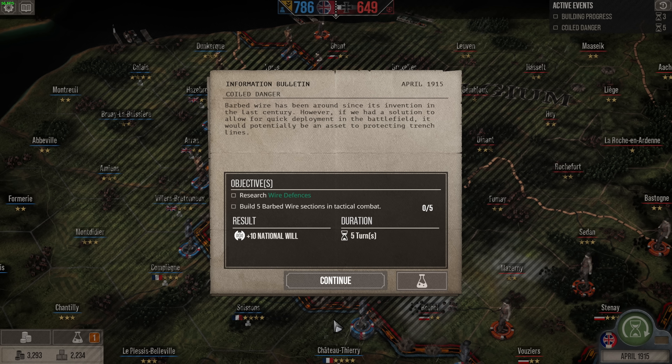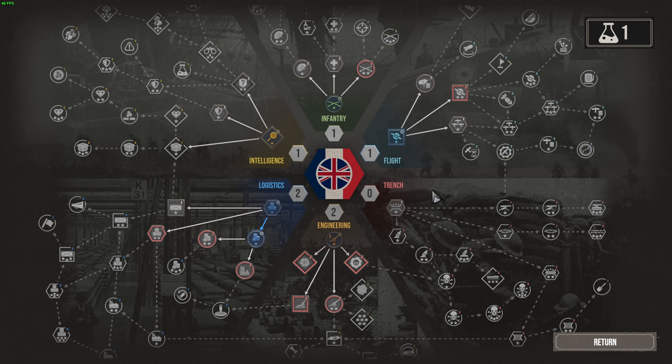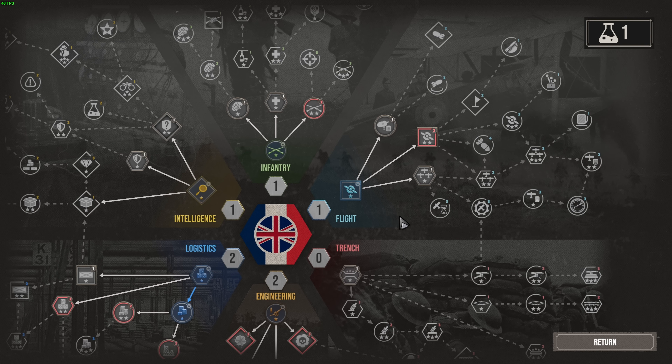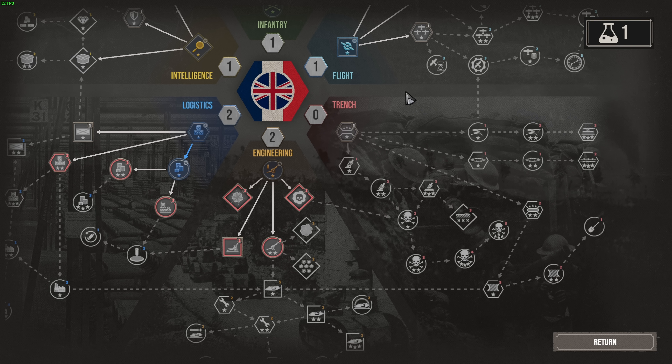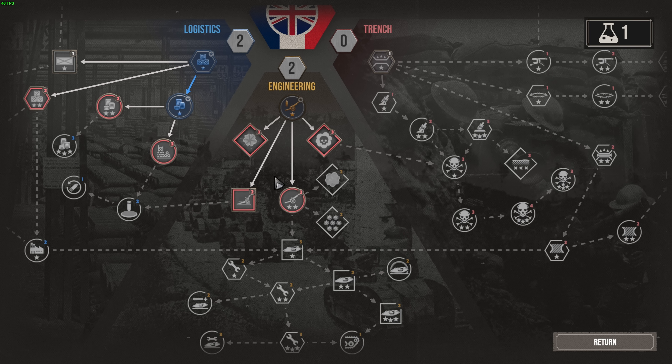Enemy spy. They don't attack — interesting. Spies everywhere; they're spying on us here, which isn't great but it's okay. They've moved their units in and ran, so we're going to have to readjust for that. Gallipoli has just happened as an amphibious assault event, and that was a mess — national will minus 10. And we have coiled danger: our superiors would like to have barbed wire.